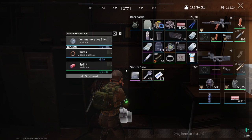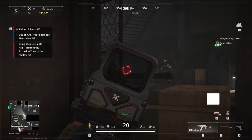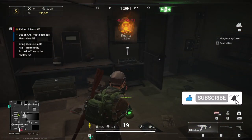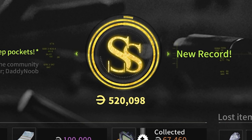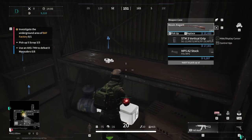In general, the BAF Factory doesn't hold the best loot in the game, but because of how small and quick it is, it's a great map to drop in, get some kills and fill your bags in a matter of minutes. If done right, you can be in and out in 5 minutes with loot worth anywhere between 250k and 500k, and sometimes even more. You'll find a decent amount of scrap and fuel in here, as well as some easy to find weapon spawns.